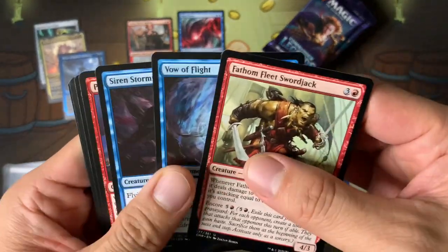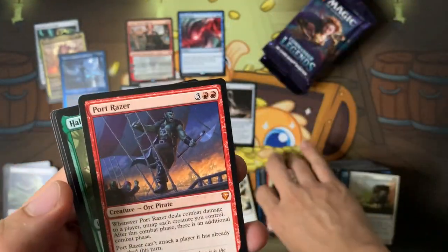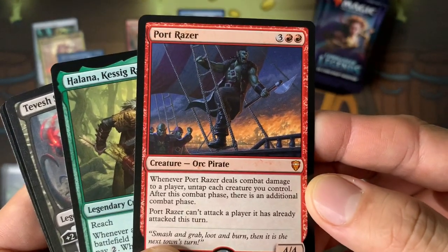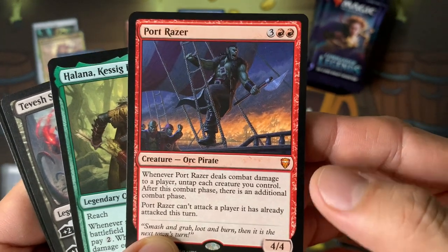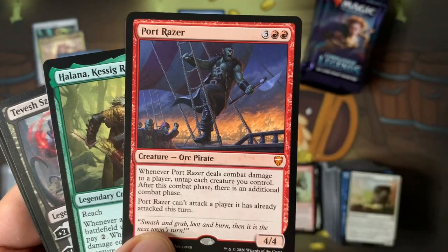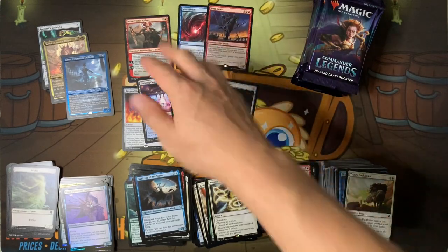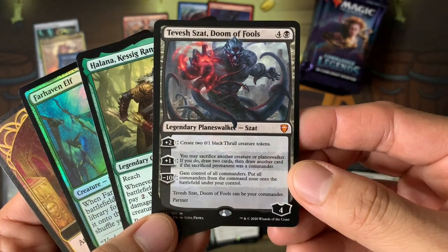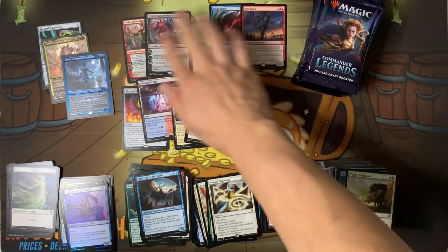Another mythic! I've been a little dry on mythics lately. Port Razer — whenever Port Razer deals combat damage to a player, each creature you control untaps. There's an additional combat phase, and you can only attack players you haven't attacked yet. You can hit different players! Double mythic! Tavishek, Doom of Fools — a little partner commander. We got both partner commanders right there!